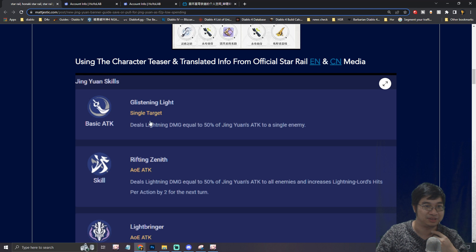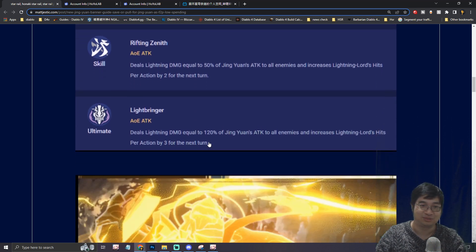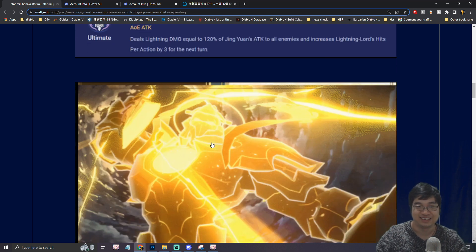Briefly going over Jin Yuan's skills, we can see that his normal attack will deal percentage damage as lightning damage. His skill ability will allow him to do percentage damage to all enemies and then allows the Lightning Lord to have two actions per turn. His ultimate will deal 120% attack damage to all enemies and provide three actions for the Lightning Lord.